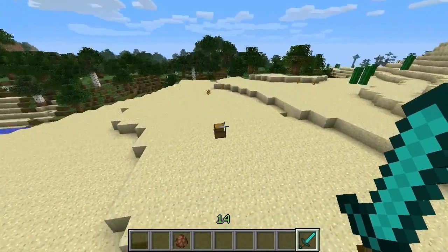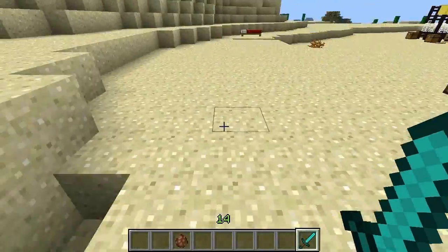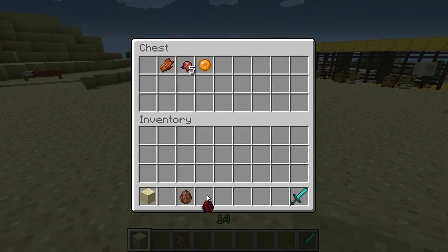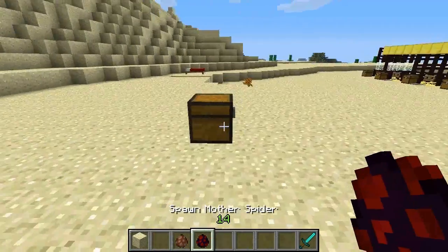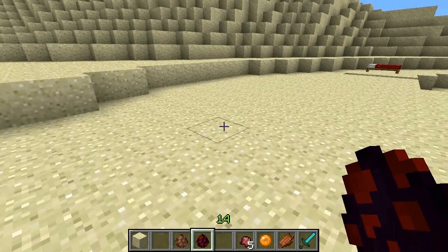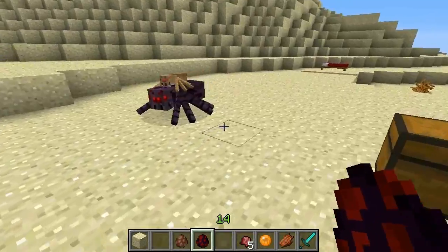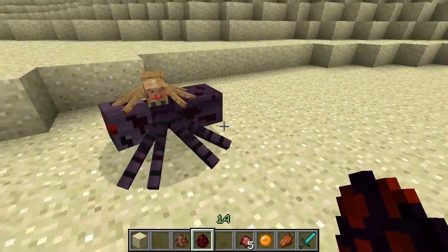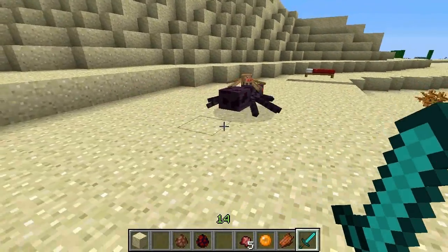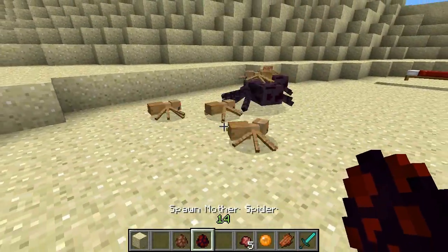The next mob is a hostile mob found underground — a type of spider called the Mother Spider. Let's spawn it. As you can see there's a baby spider on its back. Usually a few spiders spawn with her, and those spiders will attack you if you attack their mother.